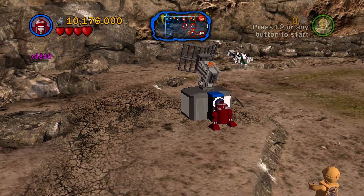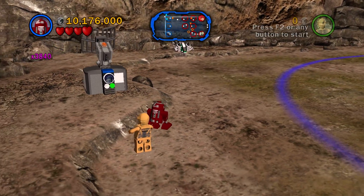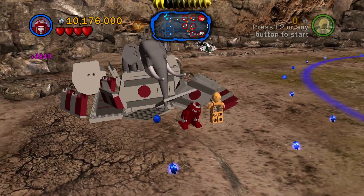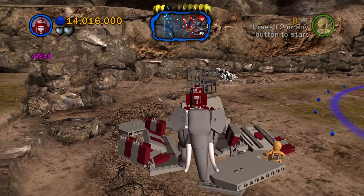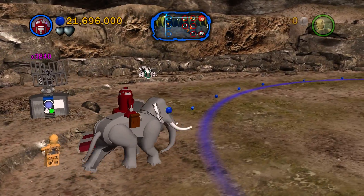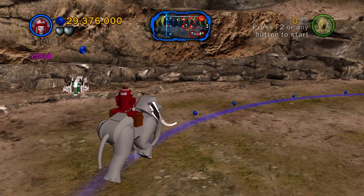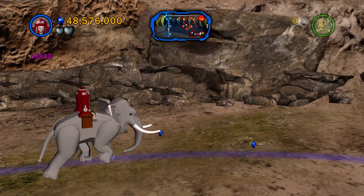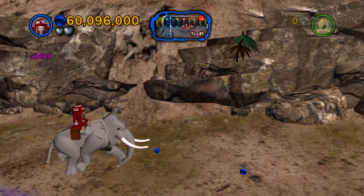Start this - let's see what this does. It gives us an elephant. I was totally expecting an elephant. And now we have R2-D2, or a red R2-D2, riding an elephant.